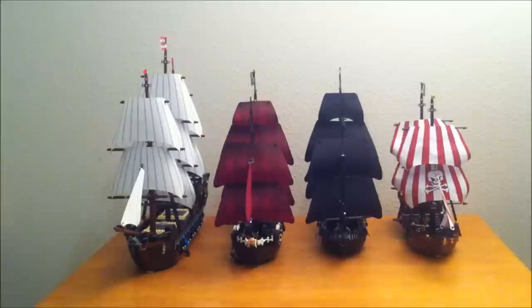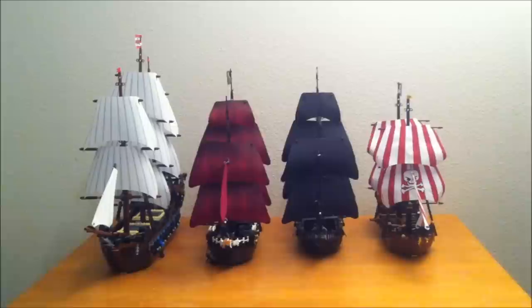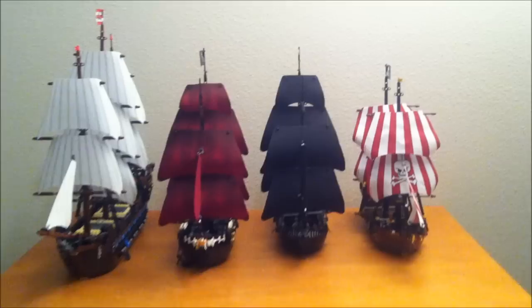Let's go ahead and get started on our ship comparison, the close-up portion. You can see all four of them sitting side by side right now. So obviously the Imperial Flagship there is the tallest. And Brickbeard's Bounty is just slightly shorter than Queen Anne's Revenge and the Black Pearl. And you've got different sails on every one, as you can see.